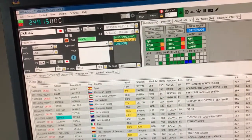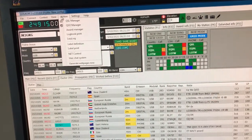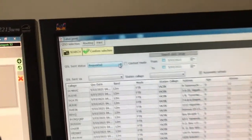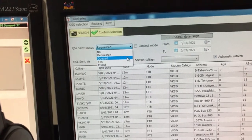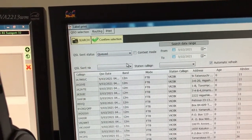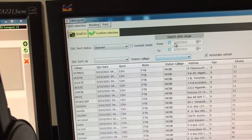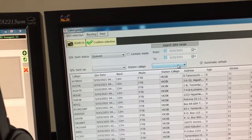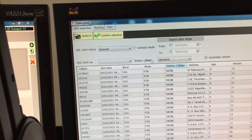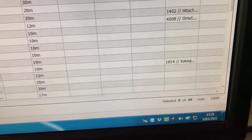We go to Utilities and then Label Print. On this screen, we click and change the status to Queued — because I changed each one to Queued as I confirmed them. Don't worry about the from and to fields unless you want to specify a time period. Pick the call sign; I've got two, so the one I'm looking at is 3AWG. Click Search, and it's found 49.